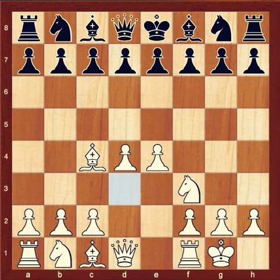Now I might castle. My king is nice and safe — the f2, g2, and h2 pawns are in front of my king, guarding him. Very, very safe.